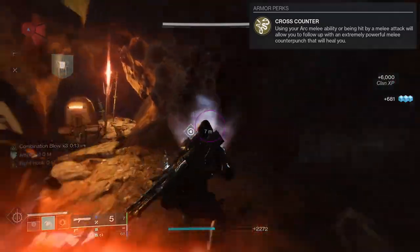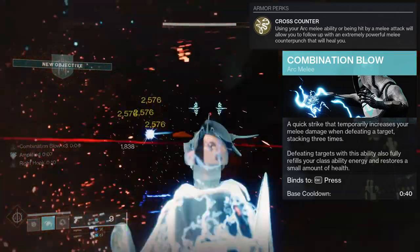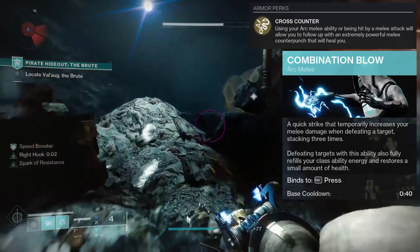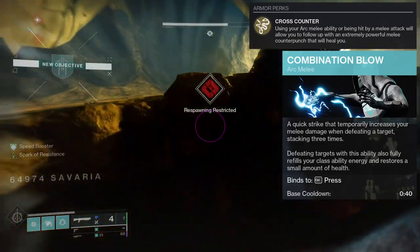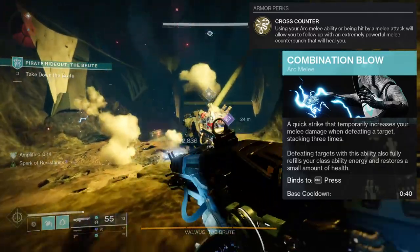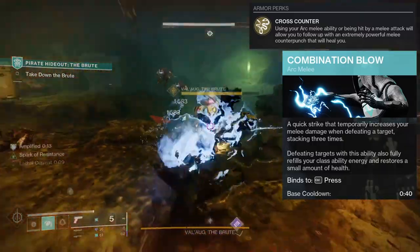The melee you're going to want to use is Combination Blow — this is the best one for it. It's a quick strike that temporarily increases your melee damage when defeating a target, stacking three times. Defeating targets with this ability also fully refills your class ability energy and restores a small amount of health. So on top of the healing from Cross Counter, finishing enemies with Combination Blow gives you more healing and your class ability back. It synergizes really well with Liar's Handshake.